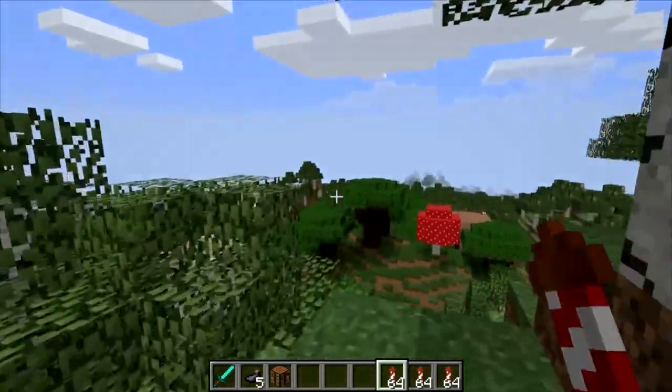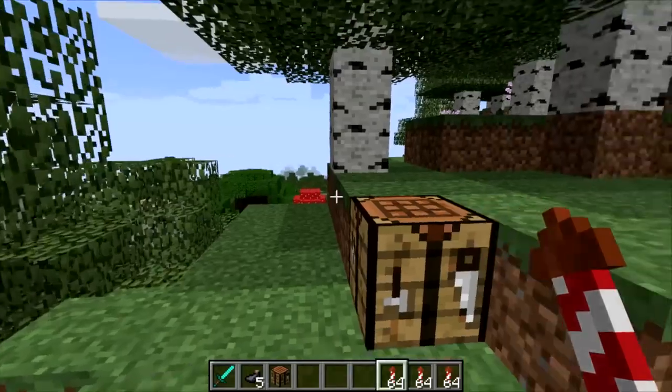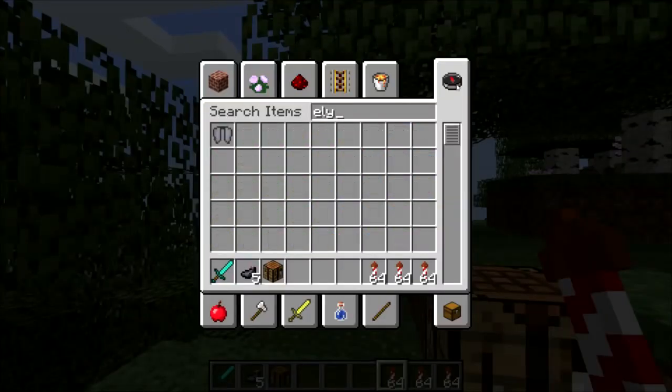You do not want a firework that explodes because that's not going to work well for you. The next thing you want to do is get yourself an elytra — I notice I'm holding an ink sack right now, which I got from that squid I killed. Anyway, never mind.